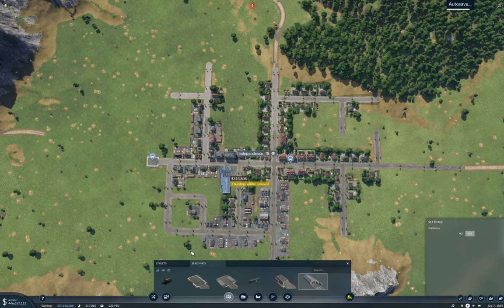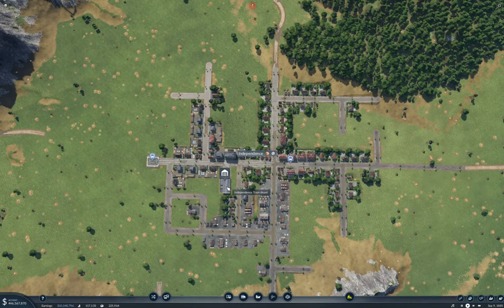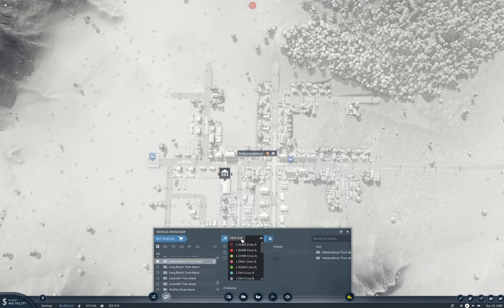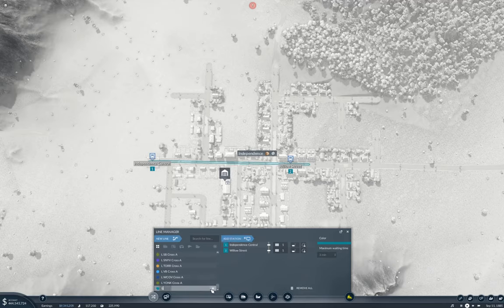Oh, it's autosave — good for autosave. Well, you're going to tram that up now, aren't you? Yep. I suppose you're going to fling a couple of those Petersburgs on here. Of course I am — it's going to be exactly a couple. And this is Independence, so it's going to be Local Independence Crosstown.